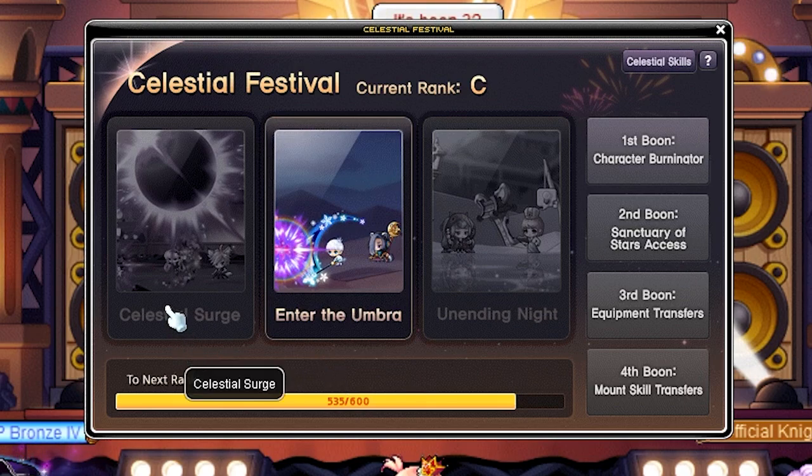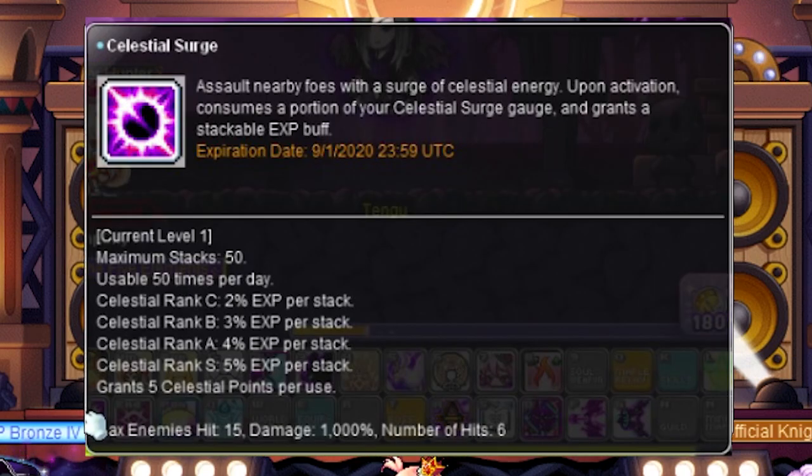First, Celestial Surge. Once per day per world, you can get four hours of 100% to 250% EXP buff, depending on what Celestial rank you're at. The way you cap coins is you use the Celestial Surge skill in your Beginners tab. While hunting monsters around your level, you basically spam the skill.